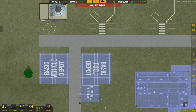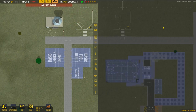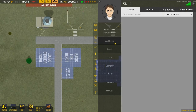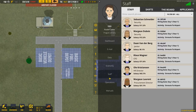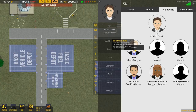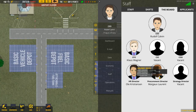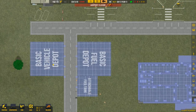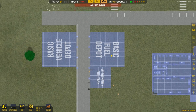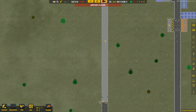We have a control tower and I managed to hire the procurement lady. So we now have a CEO, CFO Klaus Wagner, HR director Ole Christian, and procurement director Margot Laurent — she's pretty good. She procured for us the possibility to build a basic fuel depot, and I also built an attachable fuel tank so we will have a bit more fuel on the airport. I also built a basic vehicle depot.